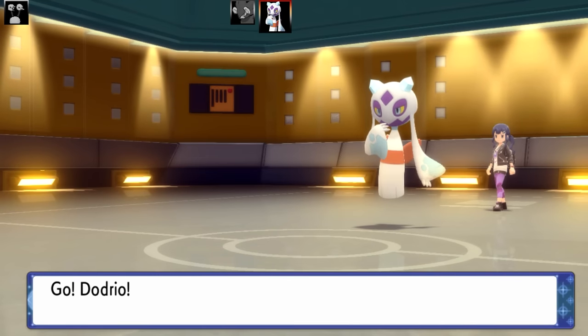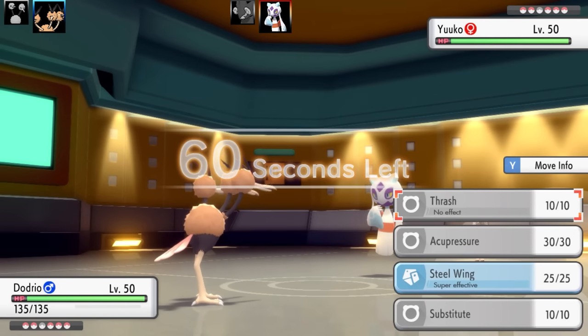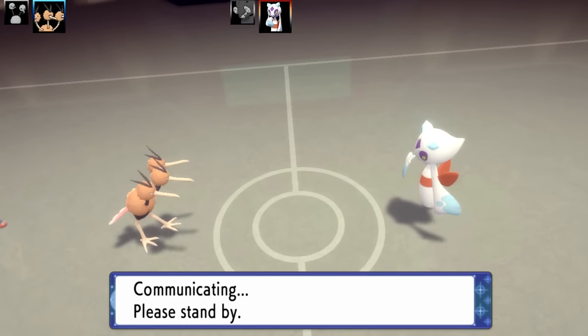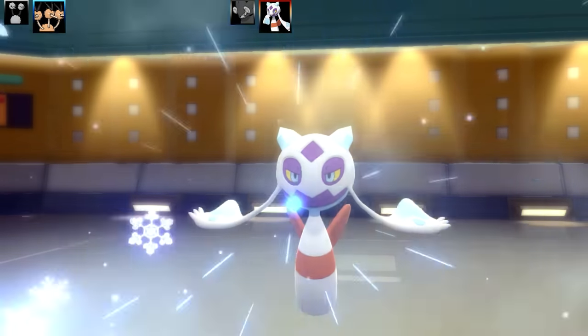This is a very scary Pokémon. A lot of the Pokémon that have Tangle Feet are Flying-type, so any Ice-type moves are very scary. So next I've got Dodrio with Thrash, Acupressure, Steel Wing, and Substitute. I've got Bright Powder on this set, and Max Speed and Max Attack. Unfortunately, Steel Wing is going to miss — there's some irony for you — and Froslass is going to hit me with an Ice Beam.